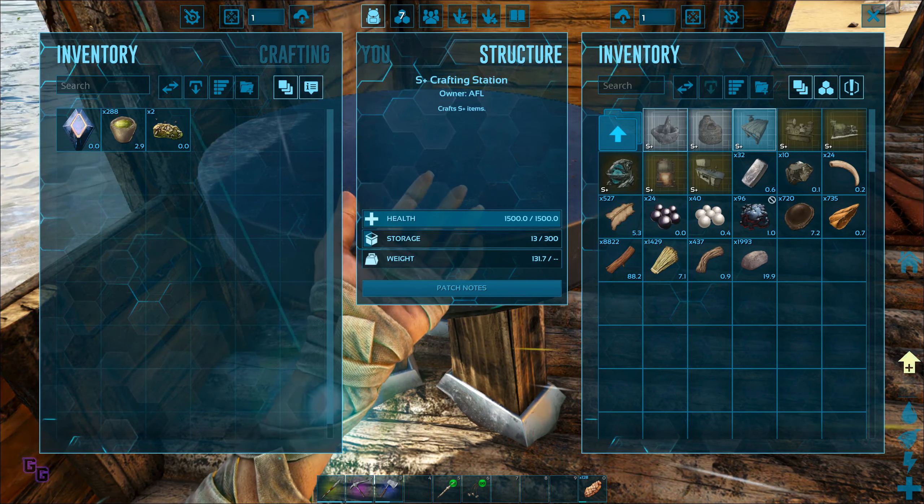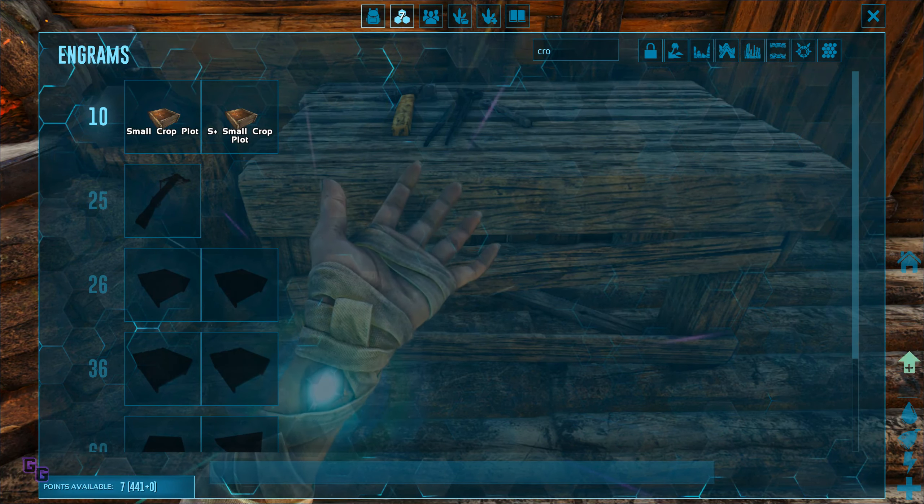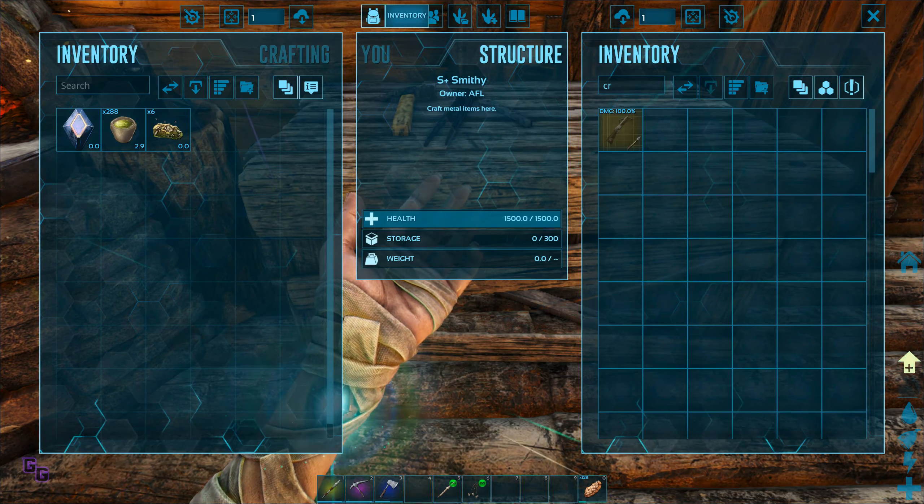Okay, so as I said we want to make the crafting table. The crafting table is usually my main crafting item in the game — crafting, item storage. I usually put everything in here. Of course we can craft anything from here, so here's all the things.